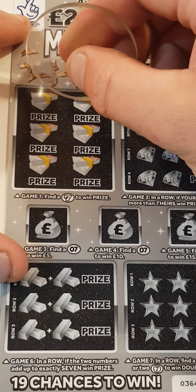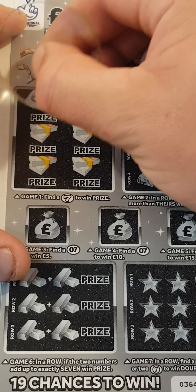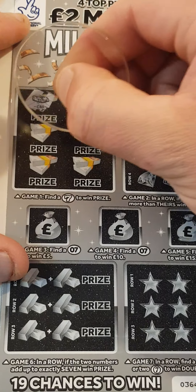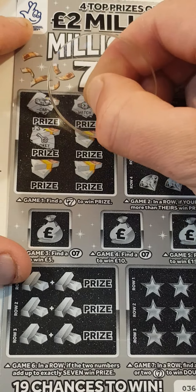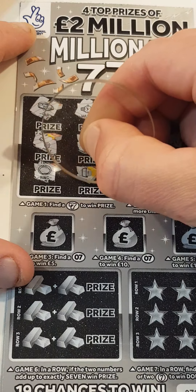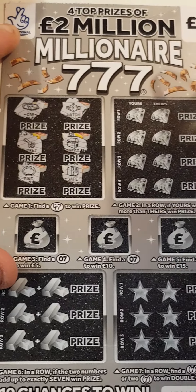There we go, so this box here we have to find a 7. We've got a car, a watch, a gold key, a chest, a ring and a safe — so nothing in that spot.